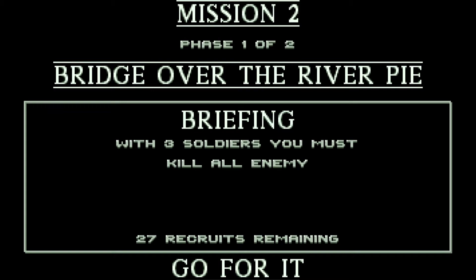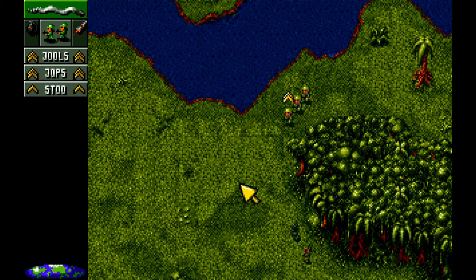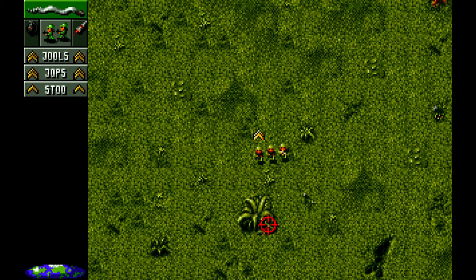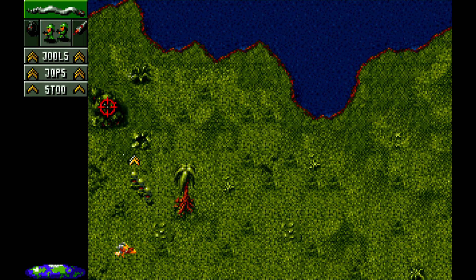Let's get into level two and see what's in store for us. This one is kill all enemies — the mission is split into two phases. In here we do have a river, which is showing us different terrains. Make sure you're looking out for everything as we go around, because this level is still technically a tutorial, teaching about exploring and trying to find everything. The enemies are camouflaged, so you don't want to run into them.